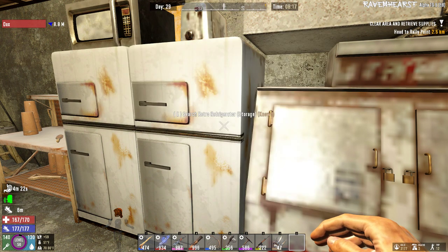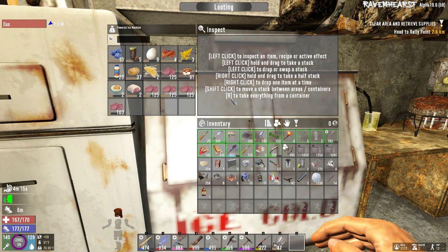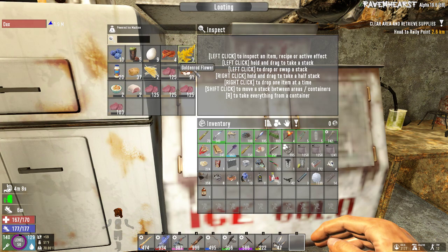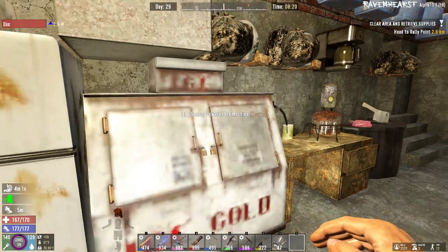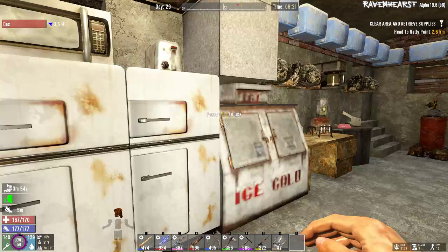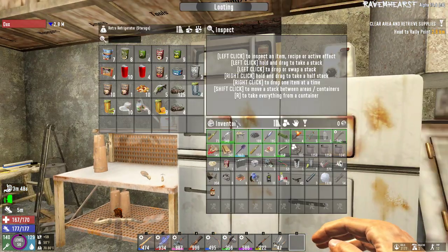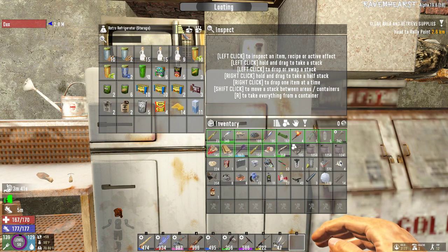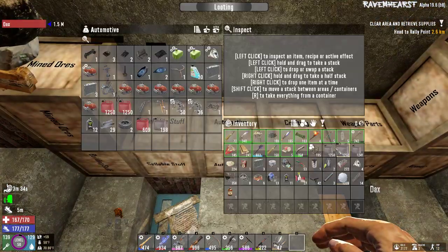Doesn't it have slightly less storage space though? Let's see — one, two, three, four, five rows versus one, two, three, four. Yeah, it's got one less row. So it's a 20-slot versus 6x5 which is 30. So it's got 10 slots less, but it has quite a bit more preserving bonus. And these are just for non-perishable goods basically. See, these you can sort, but this you can't sort. Kind of annoying. I'll live, I guess.